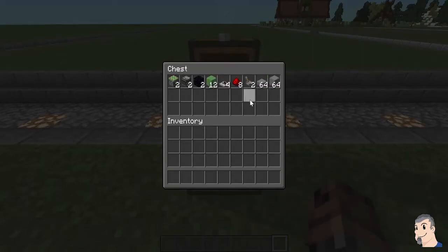If you're in survival, these are the things you're going to need: two sticky pistons, two observers, two pieces of obsidian, 12 slime blocks — though you can adjust how many you want. Four redstone repeaters, eight pieces of redstone, two levers, and some slabs and building blocks.